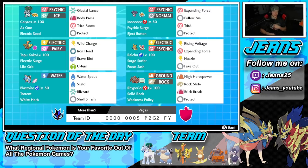Bottom left is Gmax Blastoise — Blastoise is an absolute menace in Gmax form especially since its Gmax move has that chip damage at the end of every single turn. We've got Torrent ability, White Herb as the item to pair with Shell Smash, and then its three attacking moves are Water Spout, Scald, and Blizzard.